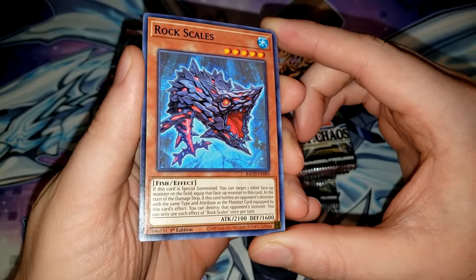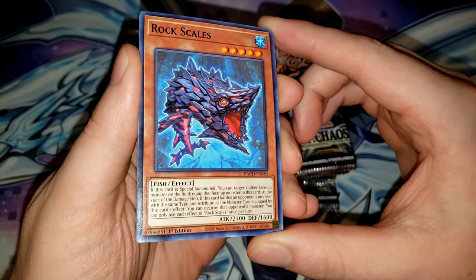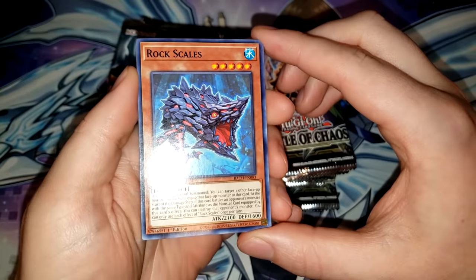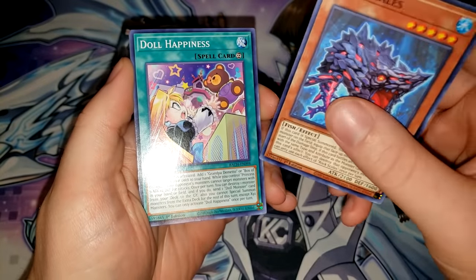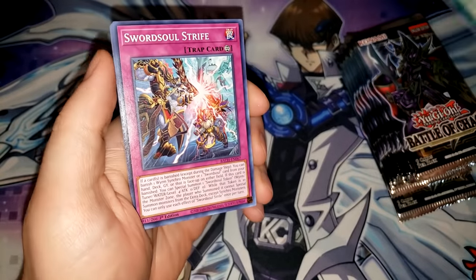At the start of the damage step, if this card battles an opponent's monster with the same type and attribute as a monster equipped by this card's effect, you can destroy that opponent's monster. So it's like a Relinquished Anima and a Cataster in one card — pretty interesting. Next up we have Doll Happiness, an OCG import number 98. That's actually a card I've seen in Master Duel, so that's kind of cool.